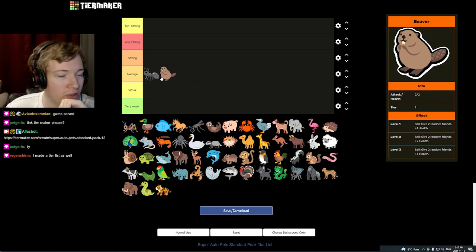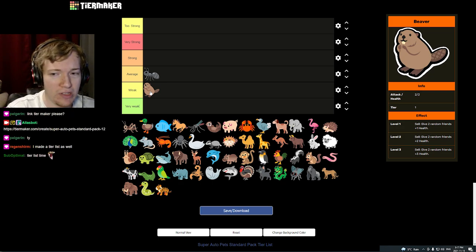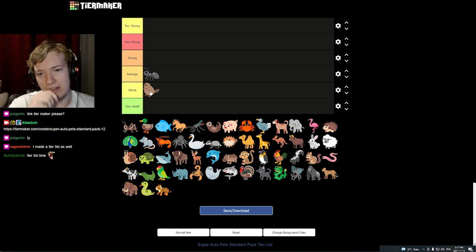We're going to throw Beaver in weak. Beaver is significantly weaker than the Ant. Beaver giving plus one, plus one is acceptable, but its scaling is really poor. Pretty much the only time it's good is when you have a dog build active — it does go up in power level a little bit there — but it is kind of weak.